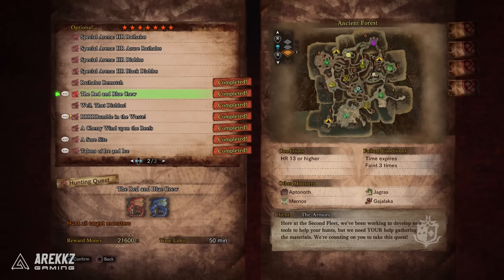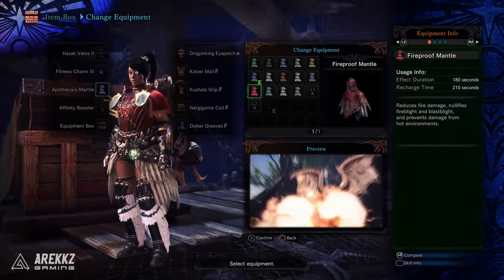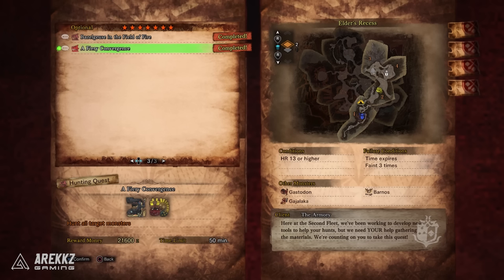Next up, the Fireproof Mantle. This improves your fire element resistance and makes you immune to fireblight. To get this one you need to complete the 7-star quest A Fiery Convergence, which has you hunt a Lavasioth and an Odogaron. To get this quest to show up you have to have hunted all 3 monsters in Elder's Recess — it can be done through investigations or optional quests, but you have to have defeated Dodogama, Odogaron, and Lavasioth. Then this quest will show up.